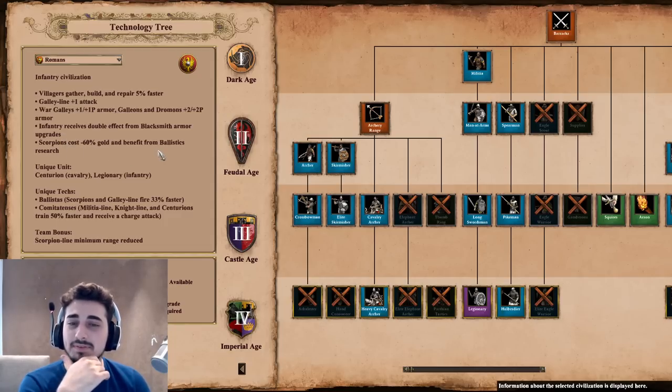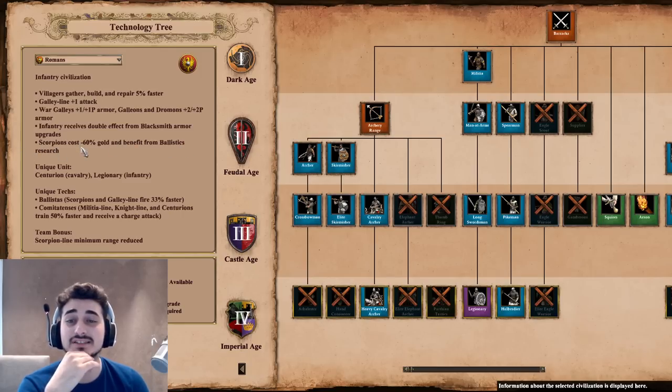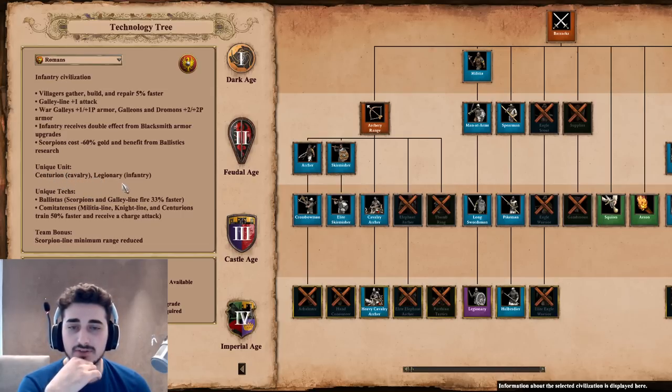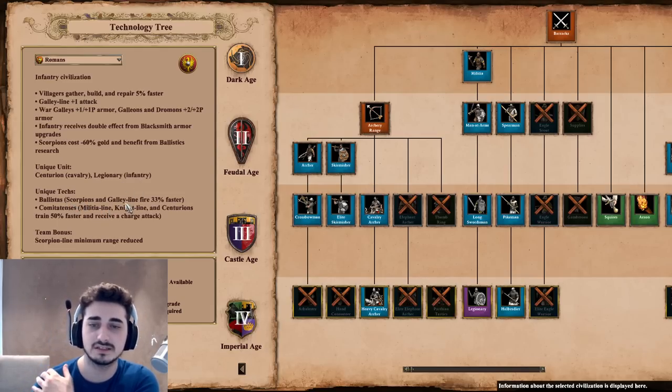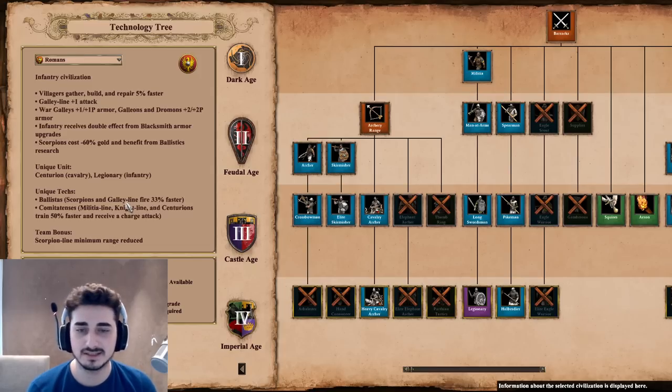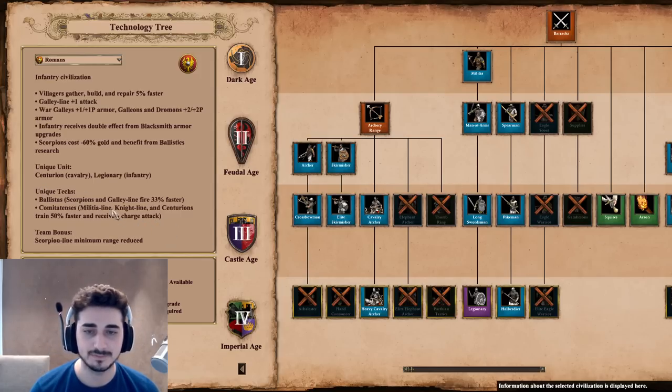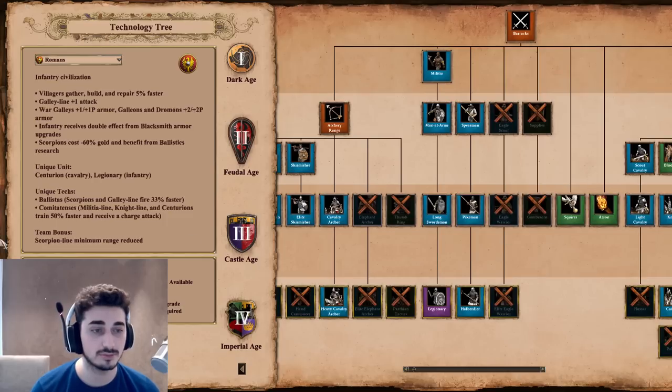Scorpions cost minus 60% gold and benefit from ballistics research. That's broken — that's actually just broken. This is a scorpion civ, not even an infantry civ. Unique unit: centurion cavalry and legionary infantry. Unique techs: ballistas — scorpions and galleons fire 33% faster. And comitatensis: militia line, knight line, and centurions train 50% faster and receive a charge attack. So scorpions fire faster, which is crazy — that's a double buff for scorpions. Team bonus: scorpion line minimum range reduced. Wow, so triple buff for scorpions. I'm going full scorpions with this civ.